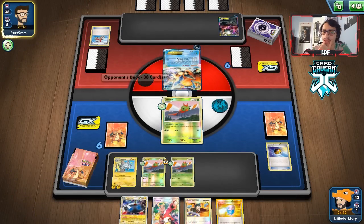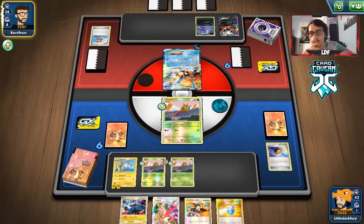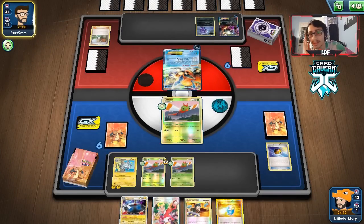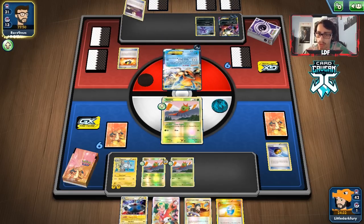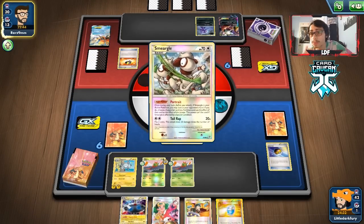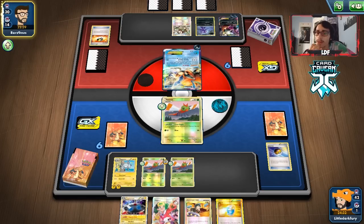If we had stayed in the Active and taken laser damage, they could have taken two prizes on my Yanmas because we didn't get Yen Mega in play. So retreating was actually really good. There's a Juniper — that'll definitely get them a Dark Patch. They have to lose a Junk Arm though, which I like. They just need a Dark Patch and Dark energy to attack. They have Ultra Ball but that's not a Dark Patch — they use it and get Escape Rope. They do the Dark Patch; looks like they're going Smeargle though, which is annoying.